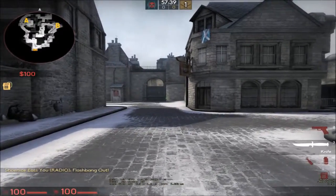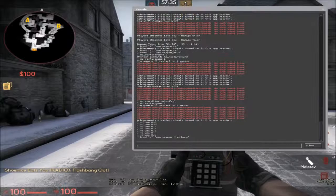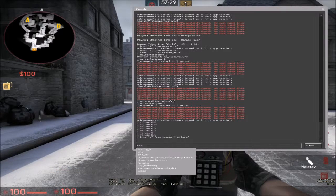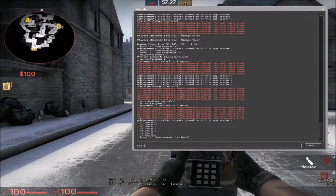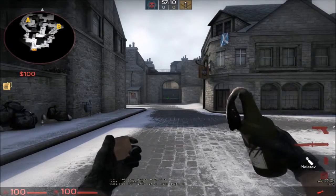And so you would basically just use this same format for the rest of the grenades. For example, if you wanted it for the molotov, you would type: bind, space, parentheses, Z, parentheses, then 'use weapon_molotov'. And there you go.